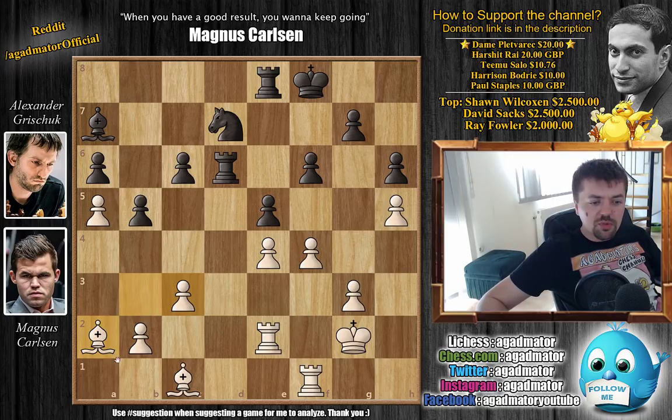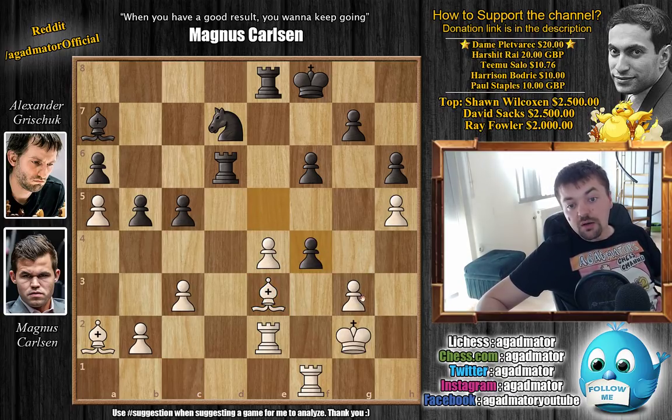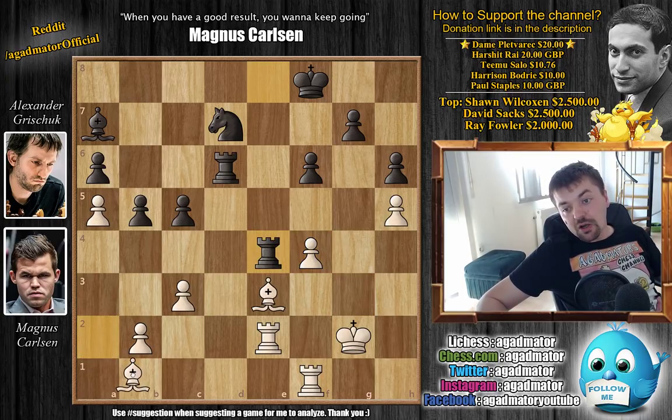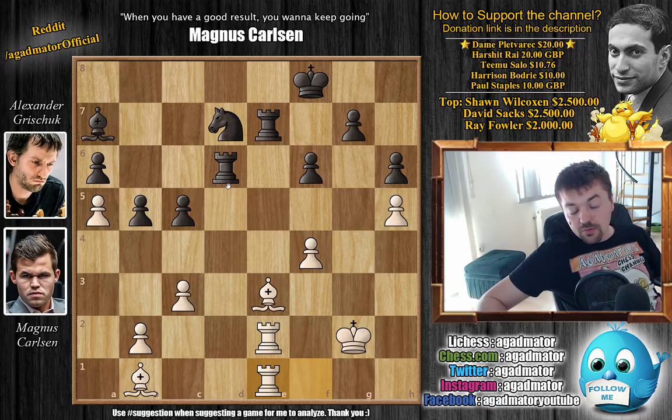Bishop to a2 by Carlsen with ideas of going bishop to b1. After c5 by Grishuk, Carlsen decides to sacrifice a pawn - a very nice sacrifice giving white a lot of activity. Since Grishuk is in time trouble - and yes, Grishuk is always in time trouble, but it's a big deal in a complicated position - Carlsen plays bishop to e3, preventing queenside expansion since the bishop on a7 is unguarded. Grishuk accepts with e captures on f4, pawn captures on f4, rook captures on e4, and now bishop to b1 forces the rook to move. Rook to e7 is played, and rook f to e1 doubles up on the e-file.